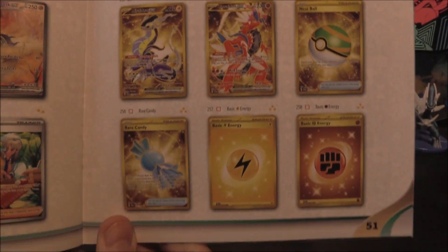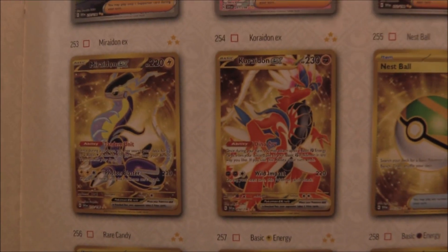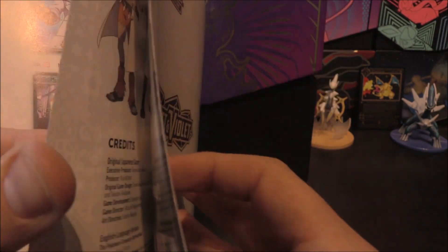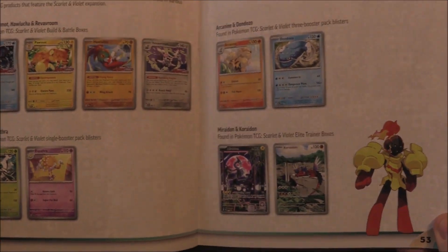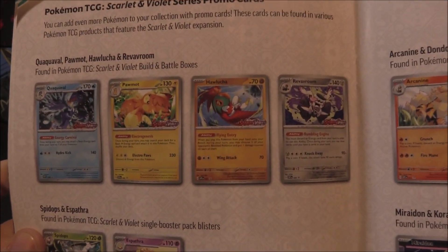A few more for the Trainers right there, and then the Gold Cards as well. There are six Gold Cards in total - they've got the Pokemon as Golds too, which is really cool. These are the EXs rather than just the basic holo ones. And then on the last page it actually shows off the promos, which is quite interesting because they've never usually done this.